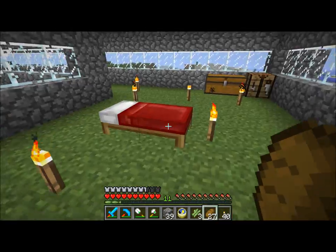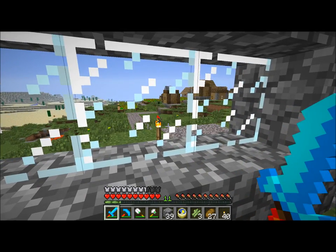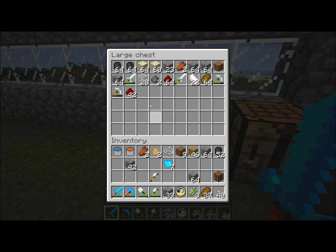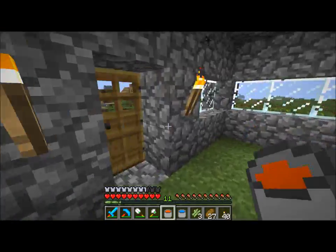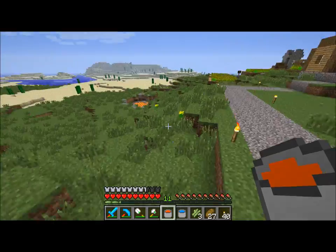Doesn't look like any of the villagers have died. I think I saw one zombie wandering around but I don't remember seeing any doors knocked off, so I think everything was fine. We need obsidian — and there's actually lava right out here, so we can do that without having to go all the way down to the mine.